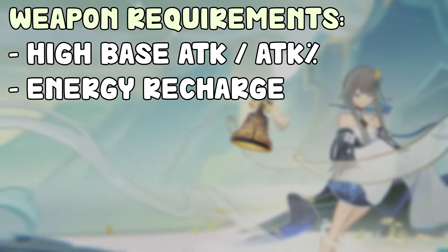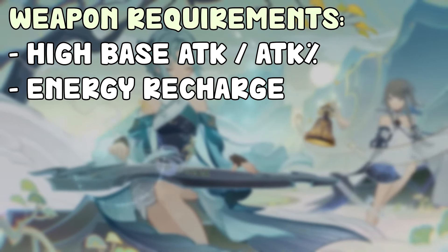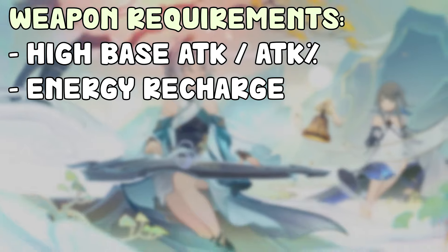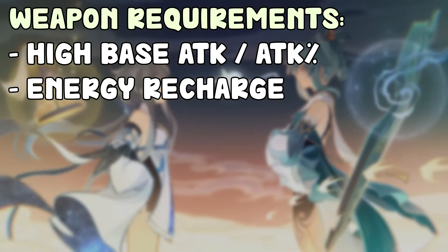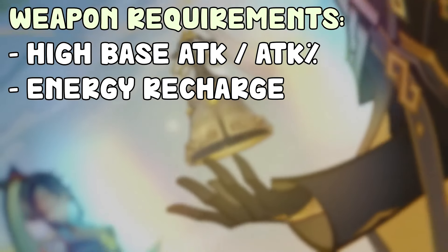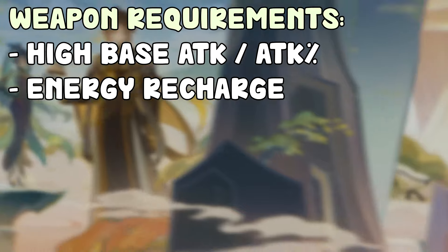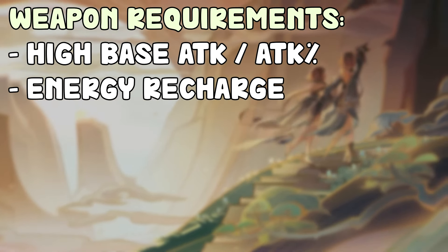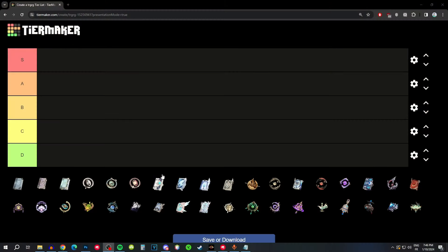Energy can come from your weapon or your artifacts — specifically your sands. The priority between them differs: if you already have an energy recharge sands, you probably don't want an energy recharge weapon. If you don't, then an energy recharge weapon is better. They're around the same priority depending on your artifacts. So the main things she needs are attack and energy recharge.